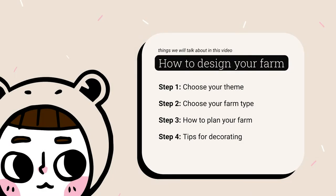For this video, I tried to put together a little process to help you decide on what you want. We will go over a few steps: we will choose a theme, define a farm type, see how to plan your farm, and talk a little bit about some quick tips for decorating it afterwards.